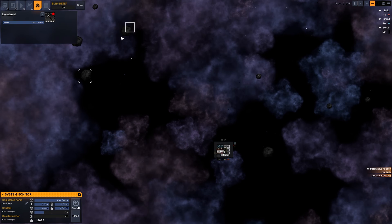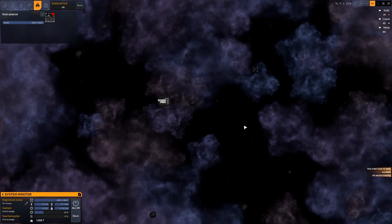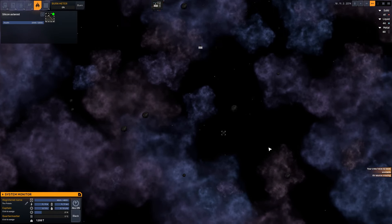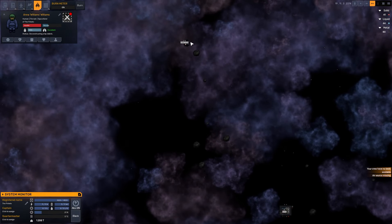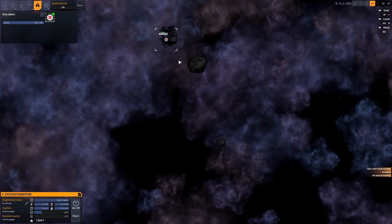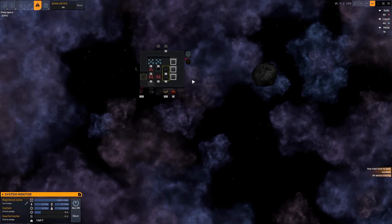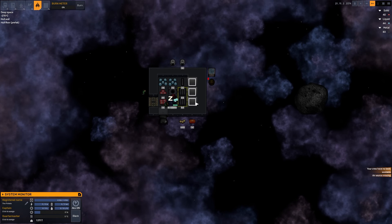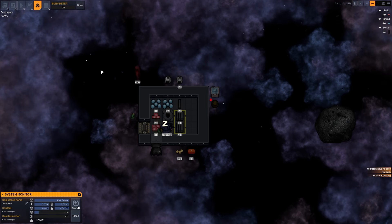We've queued up that silicon asteroid to be destroyed. Ideally we want some more silicon asteroids. It's rock, silicon, rock, rock, ice, silicon — that's a decent amount of silicon asteroids queued up for deconstruction. We'll just let that happen. Silicon is kind of like the second most important resource after titanium. We are still mining away the space debris, which is very nice. I only wish we could move all of the resources a little bit more quickly.